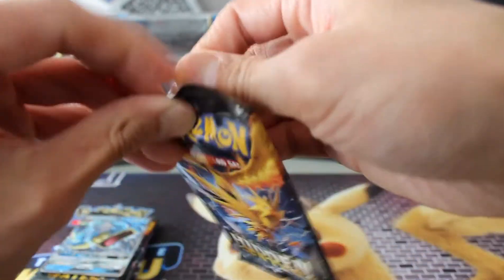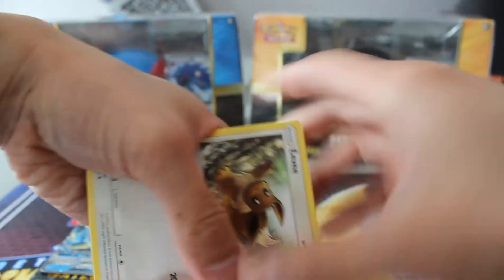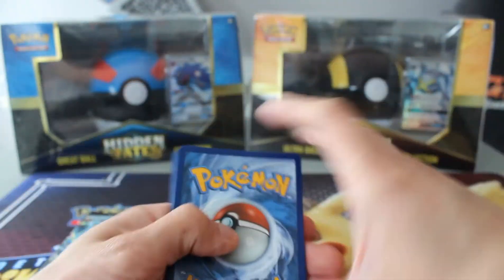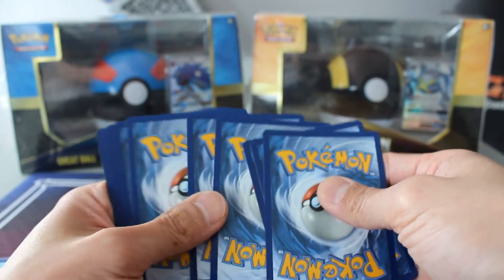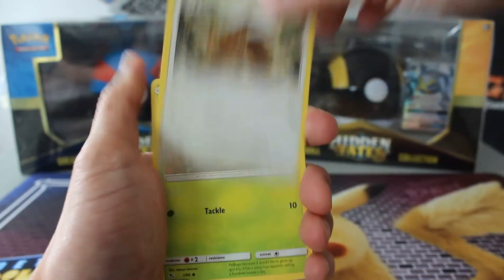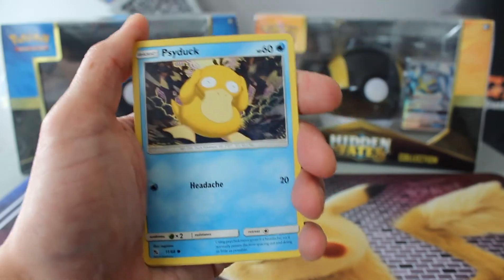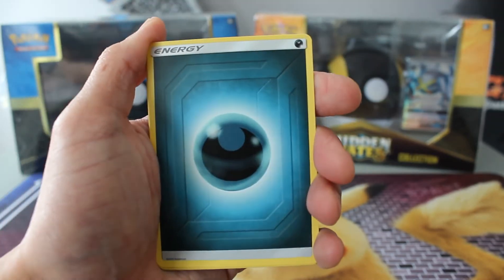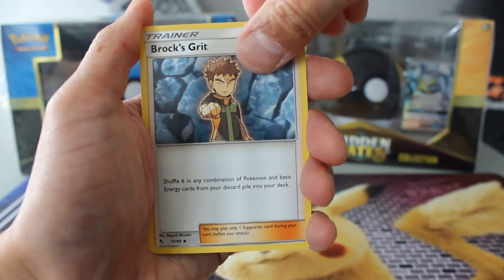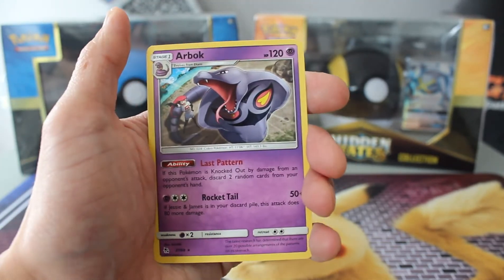Last pack in the Charizard tin. We've got Caterpie, Paras, Ekans, Psyduck, Lieutenant Surge's Strategy, Koga's Trap, Brock's Grit, Swablow, and Arbok.